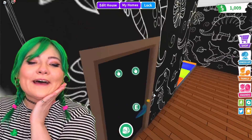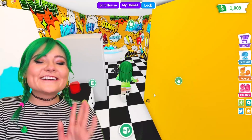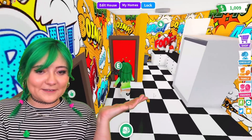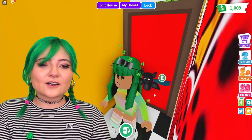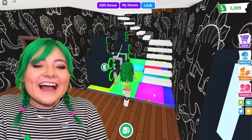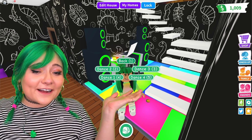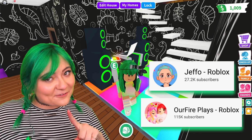If you need to go to the bathroom in my house, this is it right here. It's very comic book themed — all exciting. Comment down below what's your favorite wallpaper used in your Adopt Me houses and what kind of house do you have in Adopt Me? Here is my dance area where me and the rest of Soup have all of our dance parties. Make sure you subscribe to Soup right now. Our fireplace, and Jeffo Roblox.